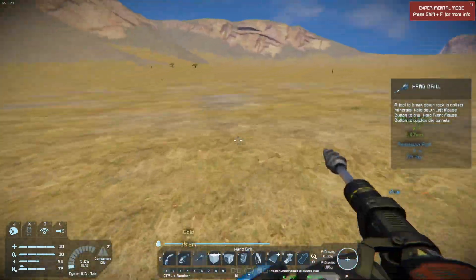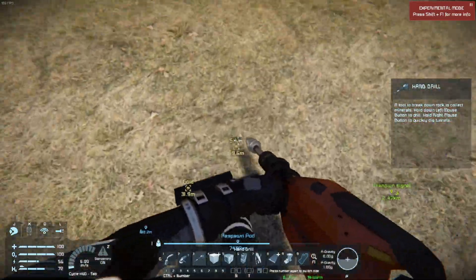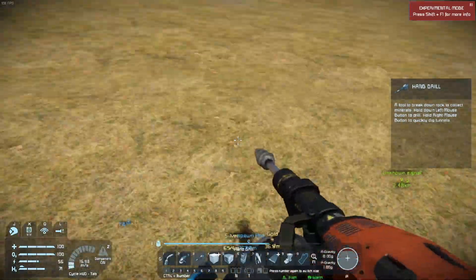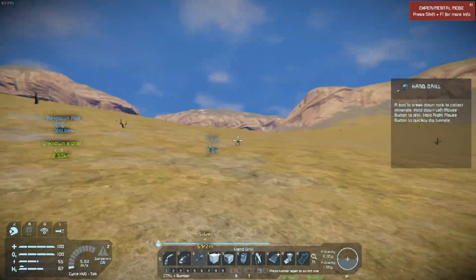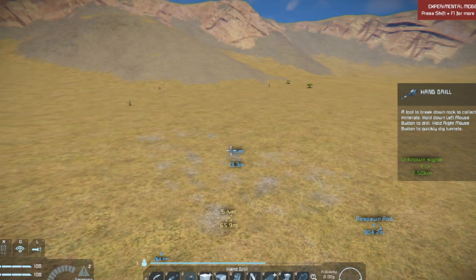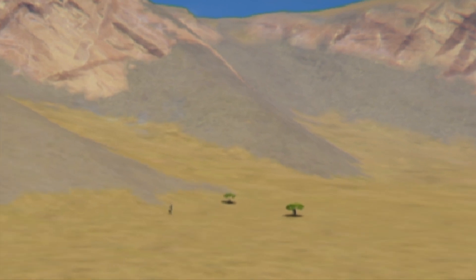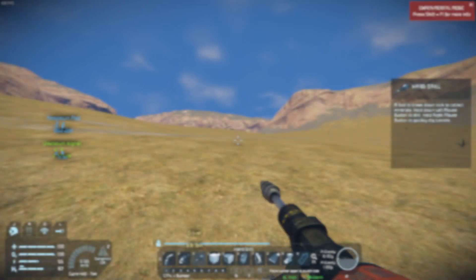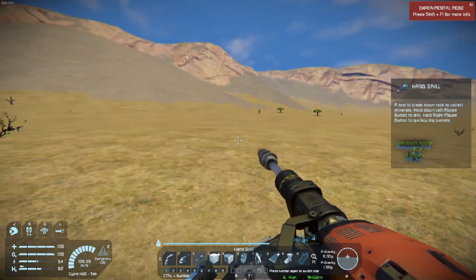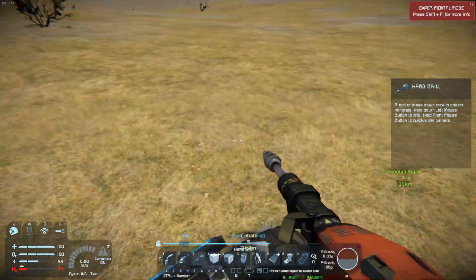Still a lot of gold under here — this is actually a big gold deposit. We've also found some silver. Silver will be useful, so let's create a GPS marker here too. Let's zoom out once again and look for another deposit. I can see a small area over there with some change in color in the ground — let's head over there. Keep in mind that you have limited jetpack fuel.